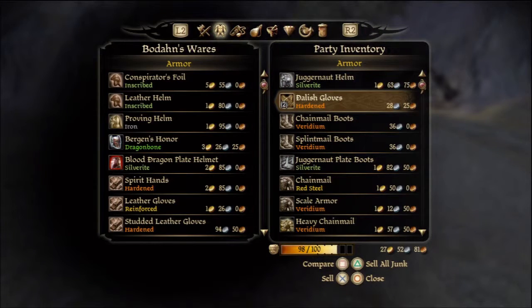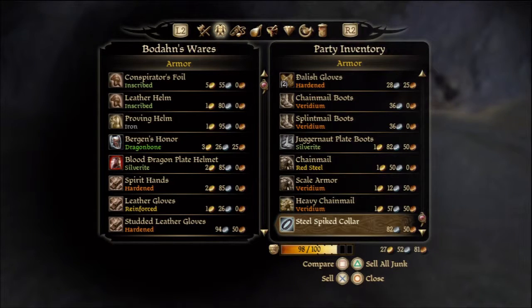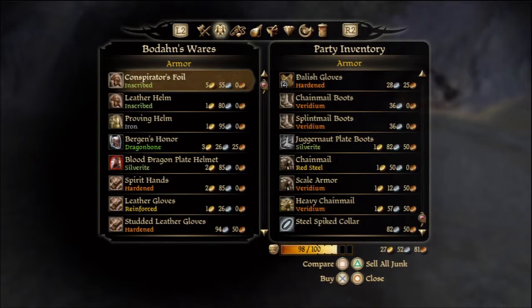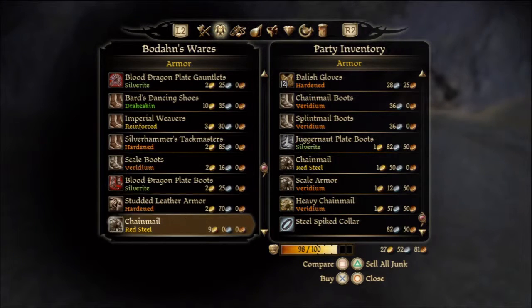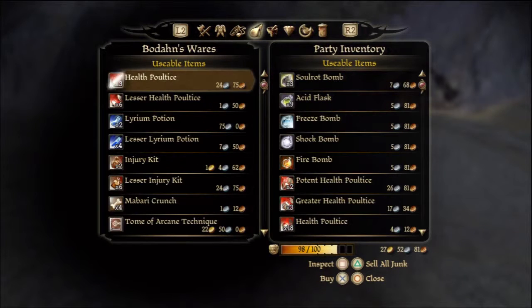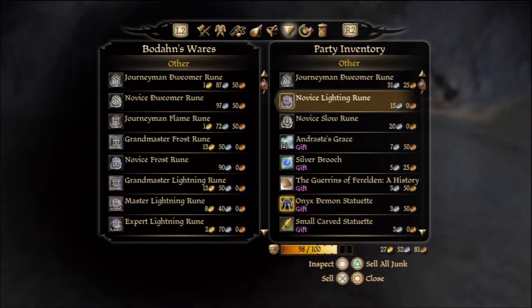Dalish gloves - I should try and put this on people first, that's probably a better idea. The blood dragon helmet - I want to get all the blood dragon things, there's more blood dragon stuff. I'll go to my inventory first and just sell any gems I might have.